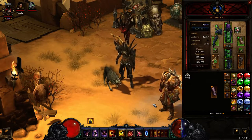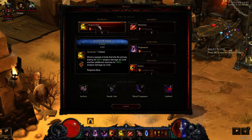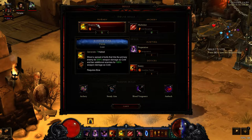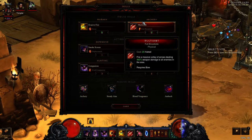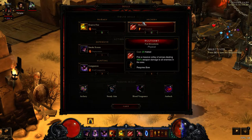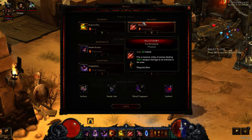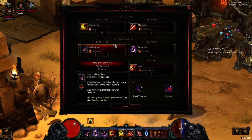For abilities and skills, I have Evasive Fire as my primary to gain that extra Hatred Regen when I'm firing, because you're going to be using it a lot and it does a lot of damage as a Hatred-regening ability. Secondary, I am using Multishot with the full Broadside rune on it to get that extra damage. And I have Smokescreen Displacement to get around certain mobs and position myself better.